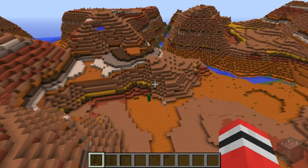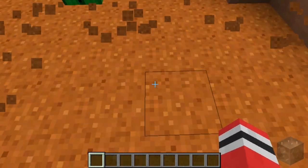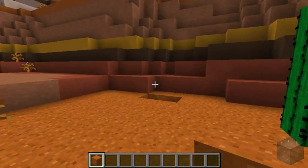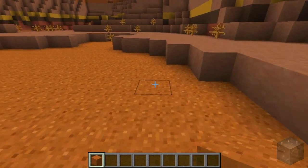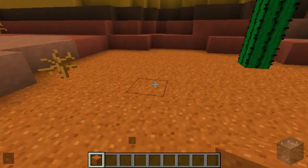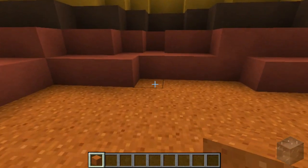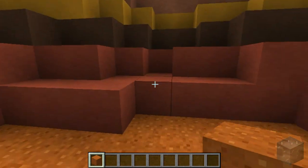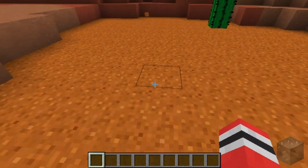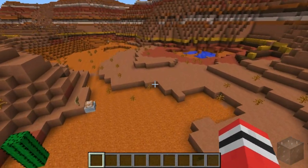Wait, that cactus right there — is that growing in clay? Is that the hardened clay there? It is red sand. This is a new block. It's basically got the same properties of sand except it's red. I believe the blast resistance and everything is exactly the same, and also when you smelt it, you do just get normal glass, so no red glass unfortunately. But I think it's a really nice block.